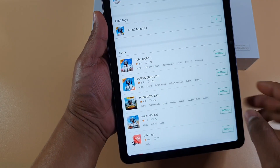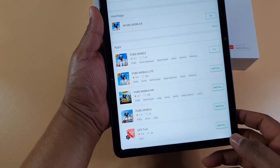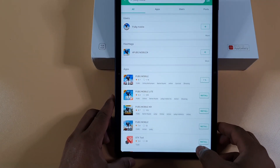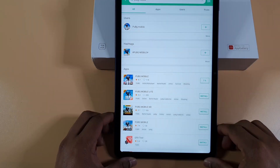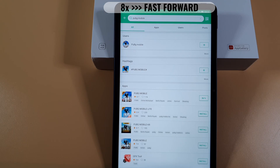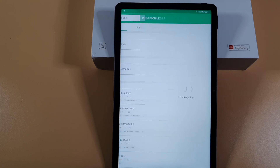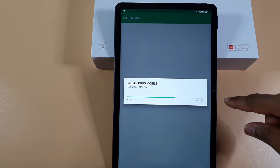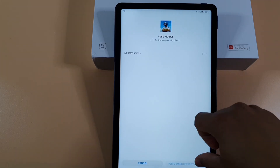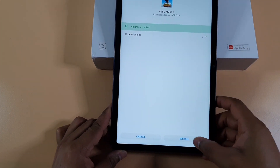Just click on the first result — PUBG Mobile — and tap install. It's going to download it for you. Once the download is finished it's going to extract the file, and then just tap install at the bottom.